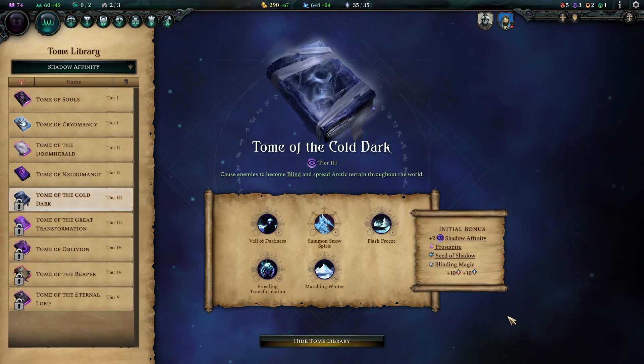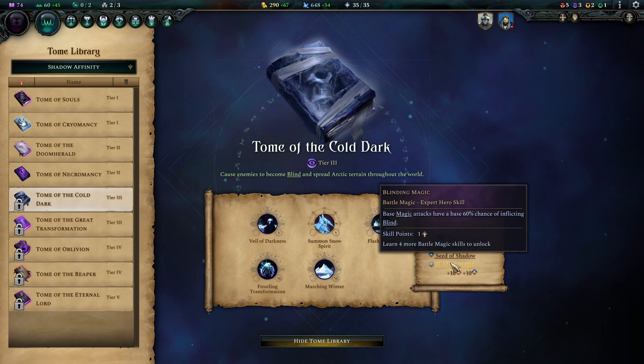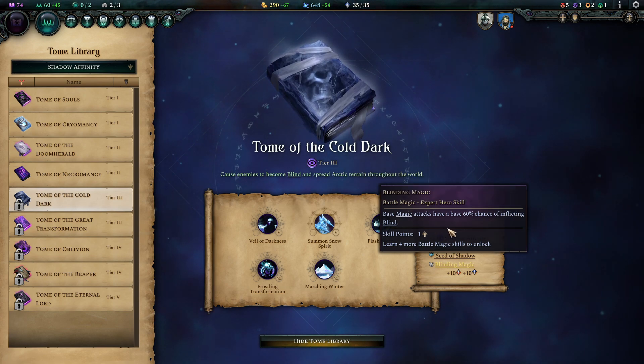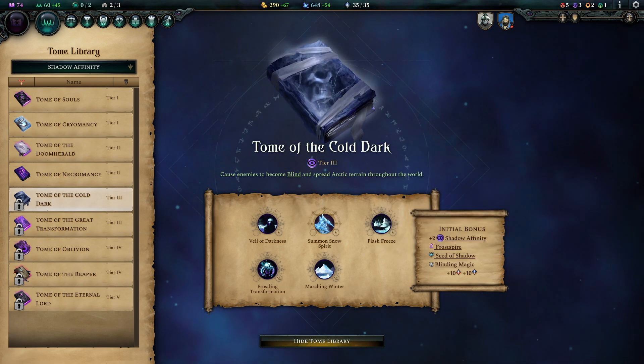The Frost Spire gives knowledge, and more knowledge if you have snow and ice around you. Most importantly, your units gain ice touch for one battle when nearby, giving them the ability to freeze enemies. If you have the chance to visit a city with a Frost Spire before a big fight, this is amazingly powerful — having the chance to randomly disable parts of the enemy army is a huge bonus. There's also access to blinding magic, though as far as I understand it this is only for your hero; if it works for the entire army, I may have misread that skill.